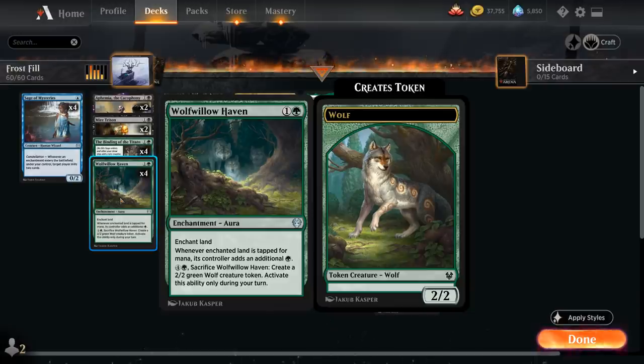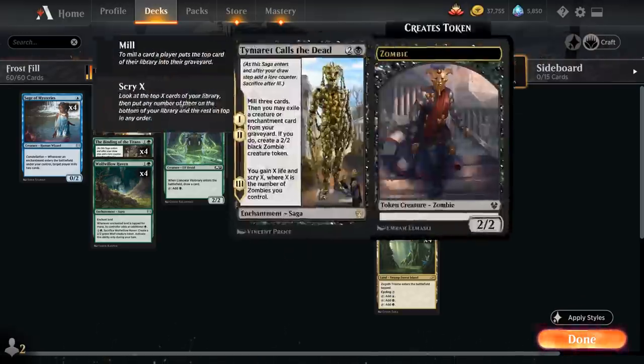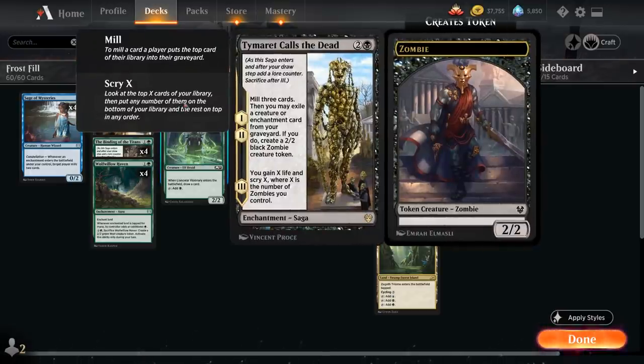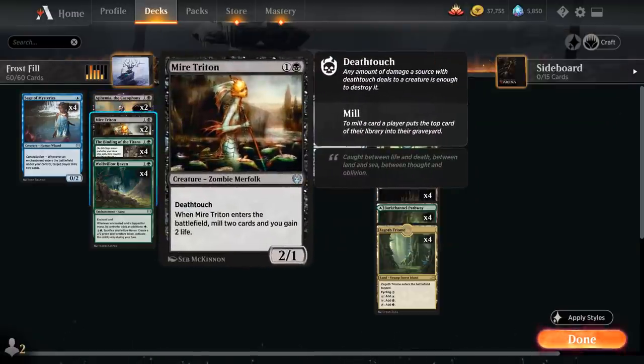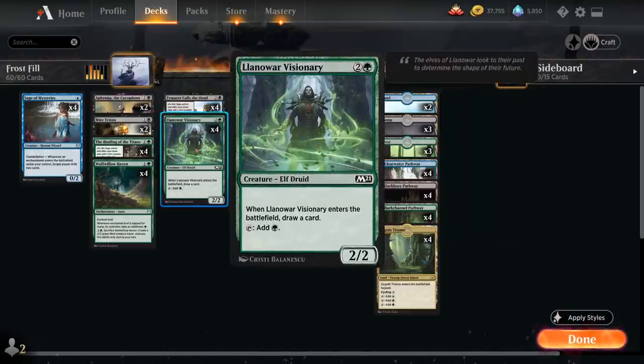We also have the full playset of Wolf's Haven, an enchantment aura that enchants a land to produce additional green mana whenever we tap it, helping us ramp — especially useful for casting Acolyte of Affliction. At three mana we have the full playset of Temur Calls the Dead, which on the first two chapters mills three cards from our library, then we may exile a creature or enchantment from our graveyard to make a 2/2 black zombie token. The final chapter gains X life and scrys X, where X is the number of zombies we control, synergizing with Aphemia and Myr Triton.